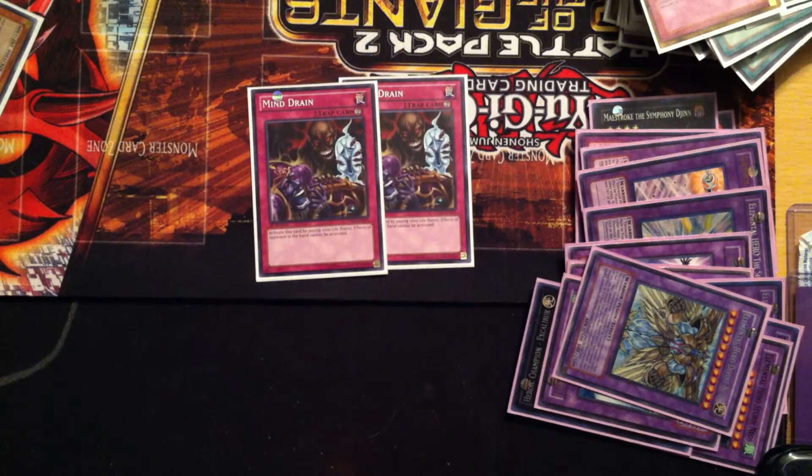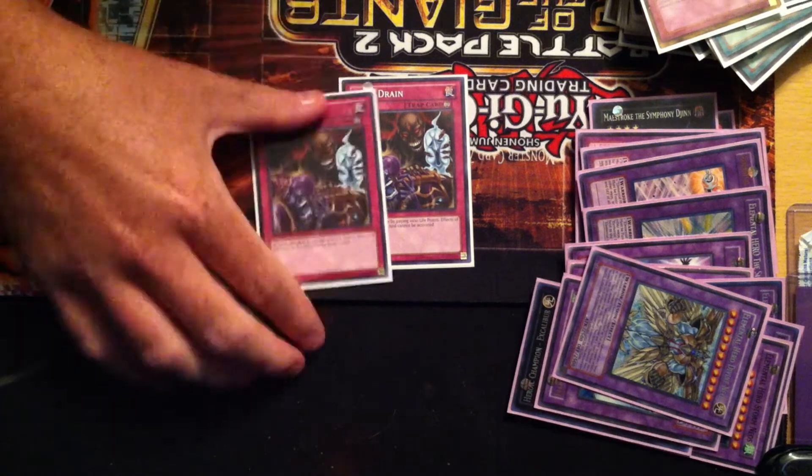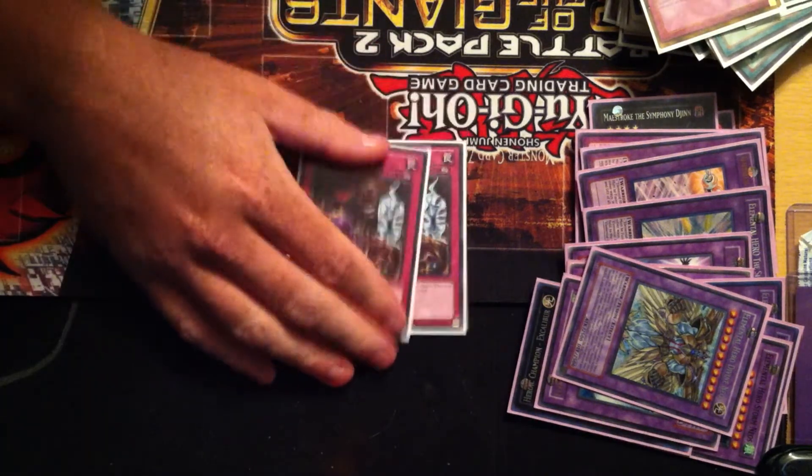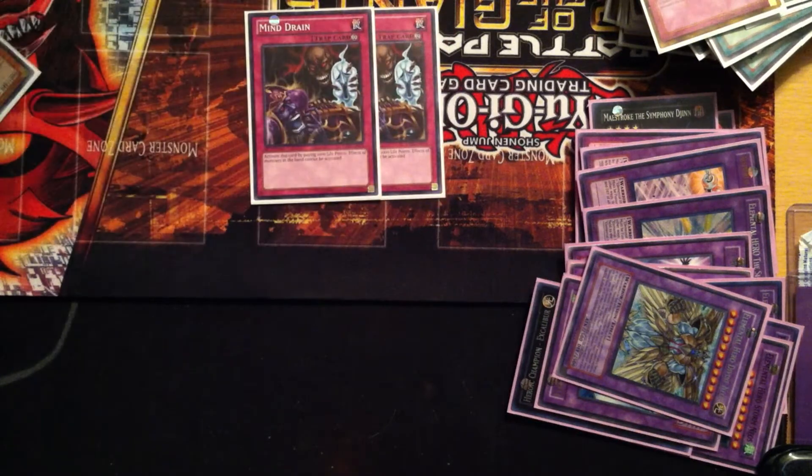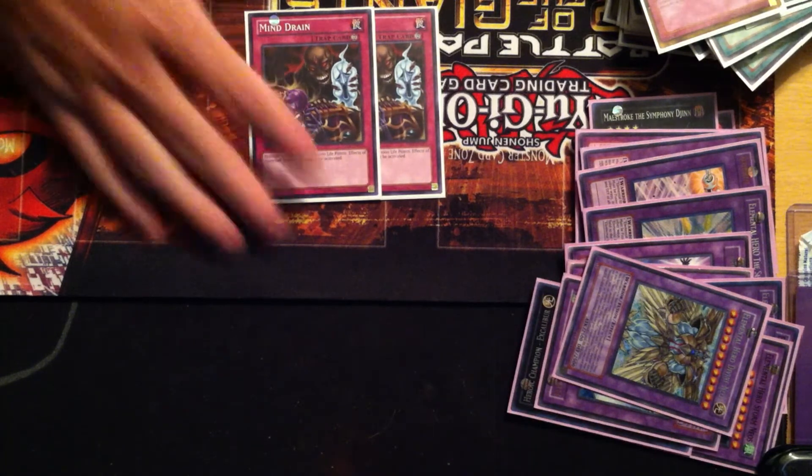Last but not least, I run double Mind Drain. I don't run any hand traps because I'm trying to OTK, and I'd rather not worry about drawing into double Maxx C when having nothing in my hand to use with it. So this is my answer for that. I was thinking about maining this because it also stops Gorz and things like that, but for right now I'm keeping it in the side. I haven't really played with the side at all yet — I just threw good cards together for the current meta and I'm going from there.